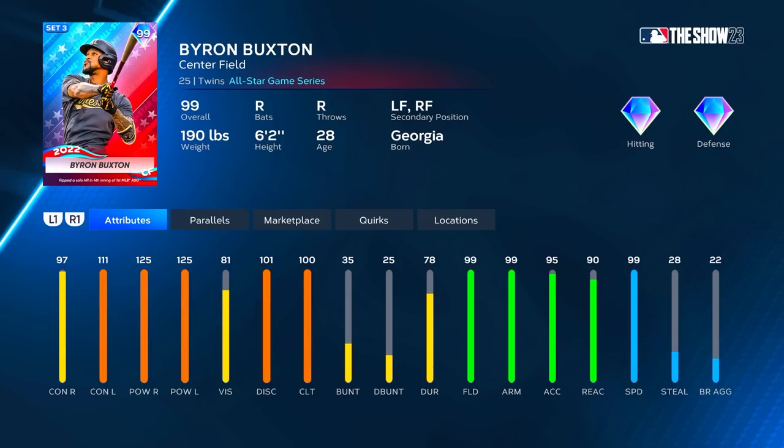We got the 2022 All-Star Byron Buxton — it's a retro All-Star from last year, and they made him better. He's a 99; last year's card was a 97 or 98, and a lot of people freaked out because it wasn't very good. This one has 97 contact vs. right with 125 pop, 111 contact vs. left with 125 pop as well, 81 vision, 100 clutch, 99 fielding, 99 arm, 95 arm accuracy, 90 reaction, and 99 speed.